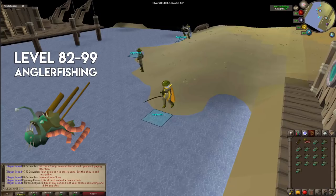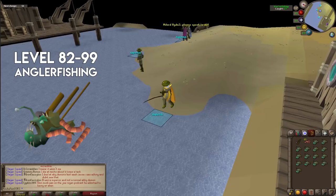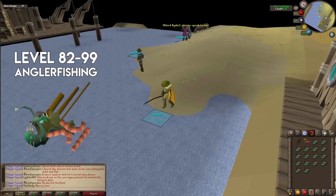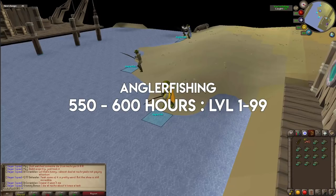From level 82 to 99 is 10,613,344 experience, which means catching 88,445 anglerfish. Selling them raw will net you around 144 million GP by the time you hit level 99. However, it's going to take approximately 530 hours to go from level 82 to 99 fishing with anglerfish alone. XP rates range from about 15,000 per hour at level 82–84, capping at around 23,000 XP per hour at level 99.